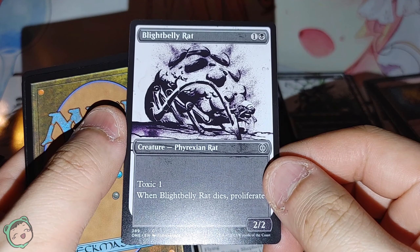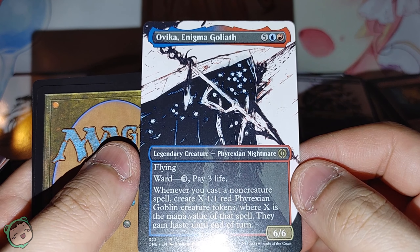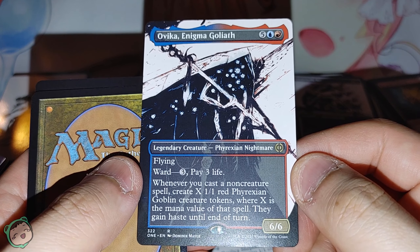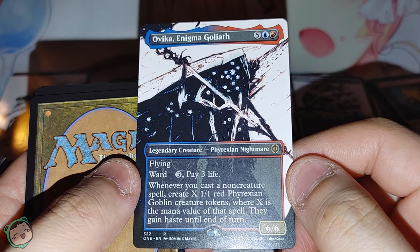Alternate art — Blight Billy Rat, seen a few of these already. And another alternate art rare — Ovica, Enigma Goliath, five blue red. Flying, ward three life. Whenever you cast a non-creature spell, create X 1/1 red Goblin creature tokens where X is the mana value of that spell. They gain hexproof until end of turn. That seems pretty good. I don't know what ward means exactly — if it's a newer mechanic past Return to Ravnica, that's all new to me. Art-wise it looks cool, and cost-wise it seems pretty strong since you can create so many creature tokens.